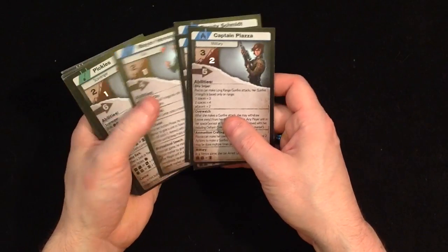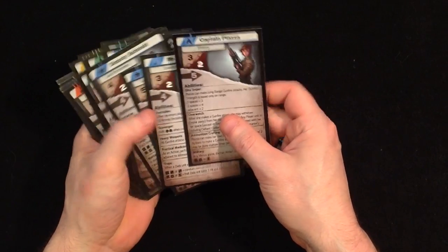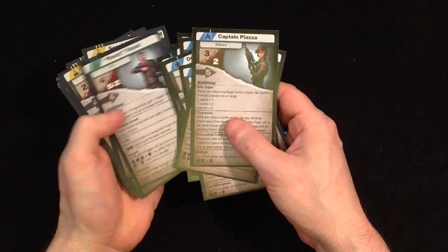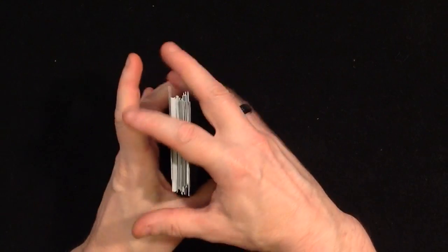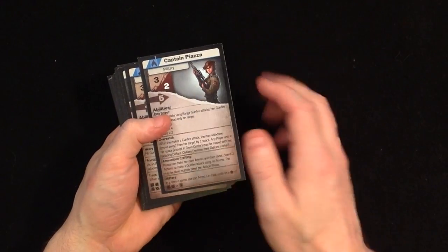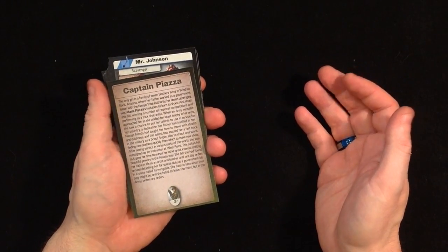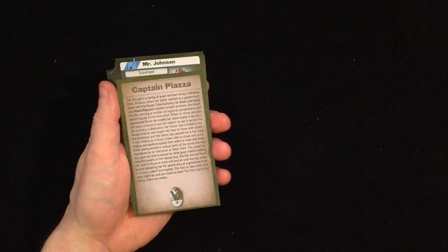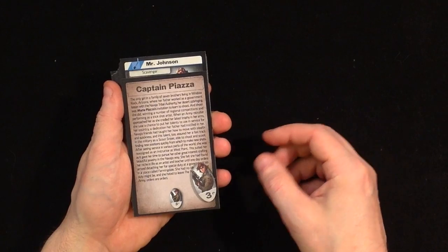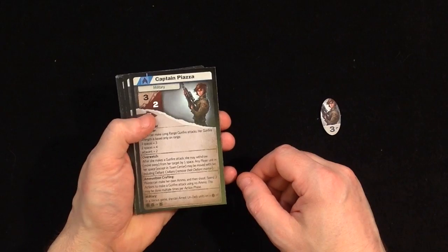Next I want to show you the hero cards. Heroes and heroic civilians are all the different characters you can play — a bunch of them. Each character has their own card with information on the front side and a background story on the back side, and it also shows the marker for the unit. I'm going to go through one of these cards to show you the details.